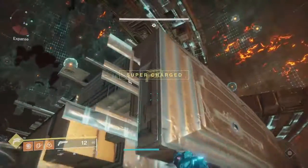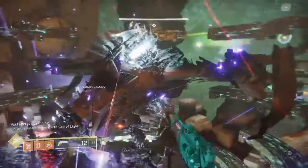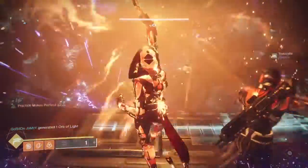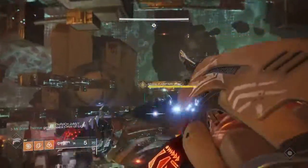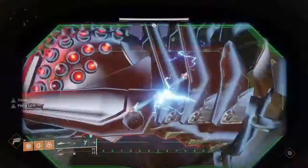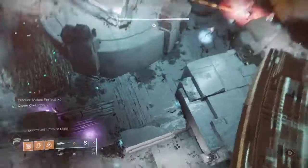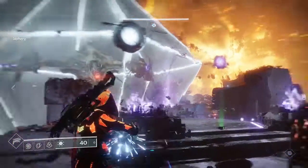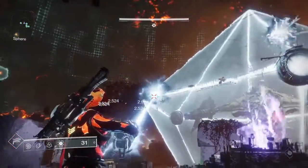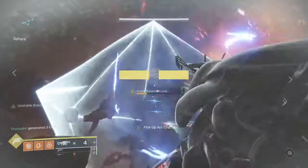Anarchy and a sniper is really good, Xenophage is good, 1K Voices is all right — just anything long range that does solid damage. He's going to occasionally send harpies after you, so make sure you shoot those otherwise they'll hurt you unless you're standing in a Well. Also watch out for his little triangle thing he shoots at you — if you get stuck in that you won't be able to move or shoot, and you'll have to call for teammates to shoot you out of it before you get sent to the sky and die.